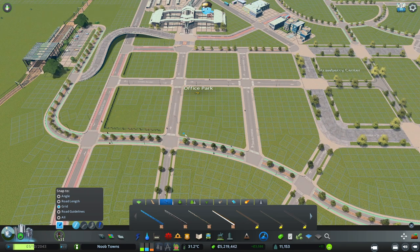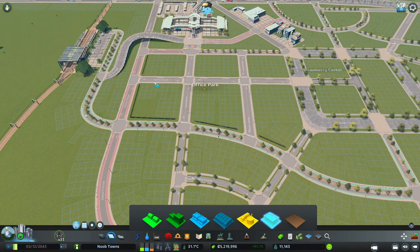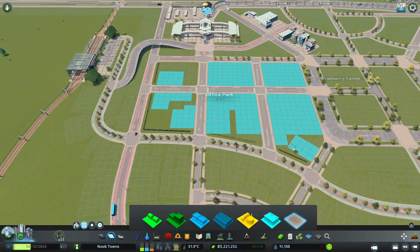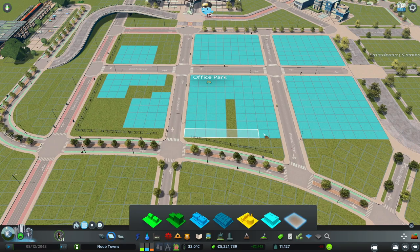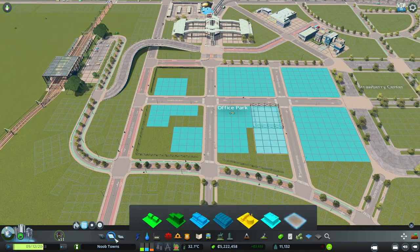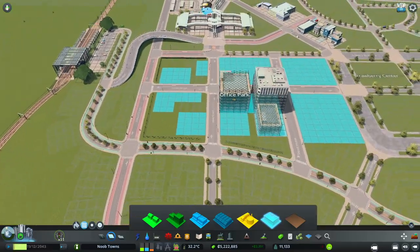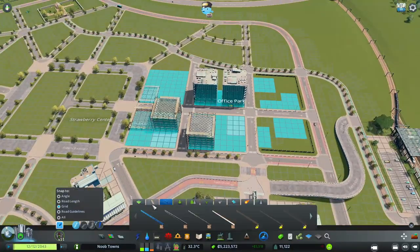I'm going to use some fencing here to really make sure I've got the zoning where I want it. This is going to be our office park and I really want some nice square buildings in this area. I've got the modern city center set for this, which I think is going to look really nice. I'm just cleaning up my zoning - I really don't want any one-by-ones or funky zoning in this area. It's gonna be a nice office park right near public transportation, so if you're coming to work here it's easy to get to.